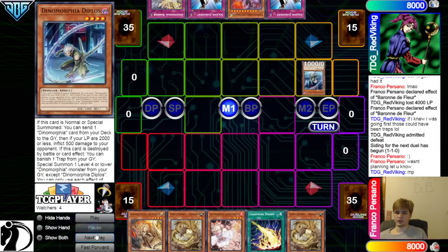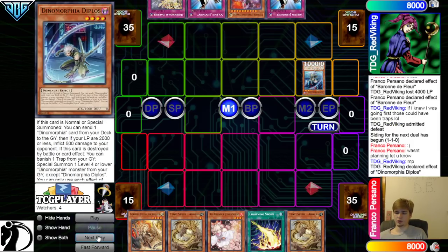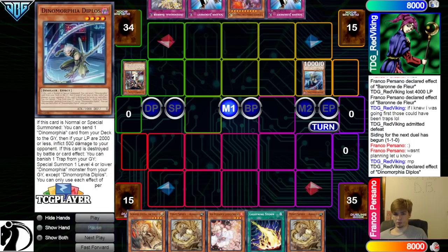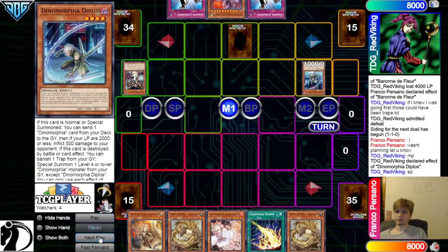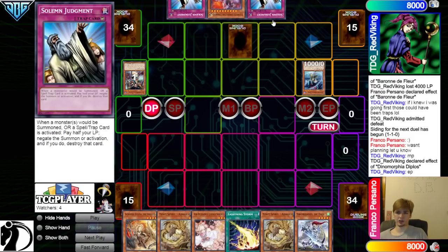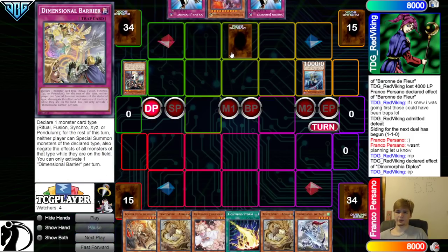Go main phase, Normal Summon out Diplos. Diplos effect to go dump — now that's going to go ahead and dump Theraza. Also, this won't burn for 500 because they don't have 2,000 or less life points. Then set Barrier and pass. Doesn't set the Judgments, just Barrier. If you have Barrier plus Diplos, it's really, really hard to lose that turn.